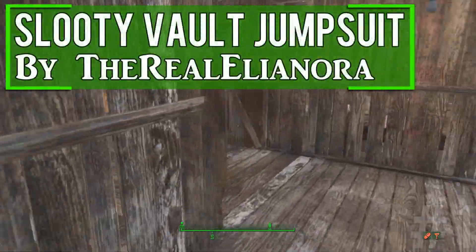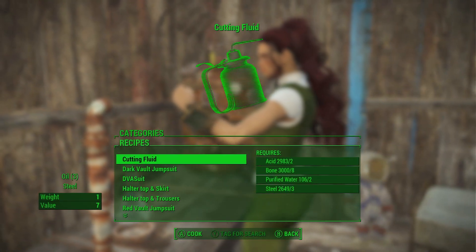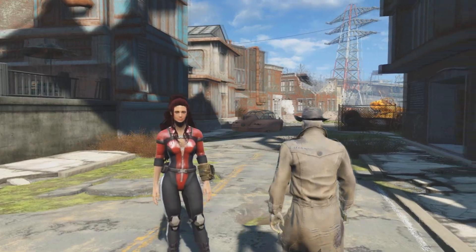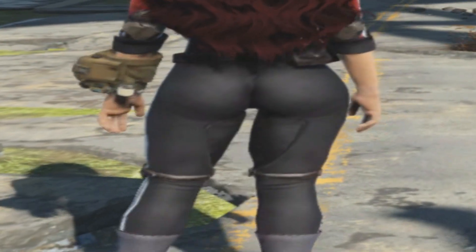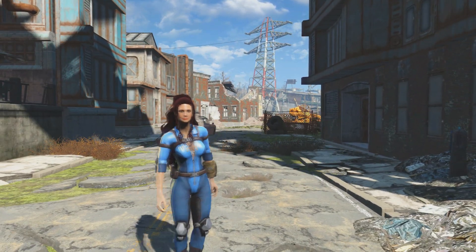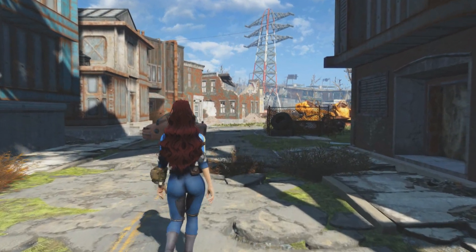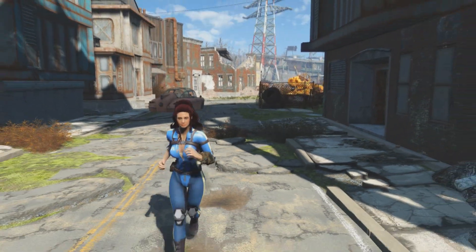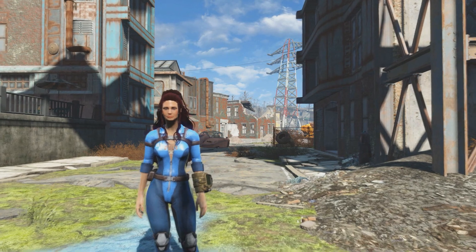To start this off I have the Slutty Vault Jumpsuit — or whatever you want to call it. This adds three different vault suits that have a little more texture and reveal more on your character. It reveals more of the shape of the booty, the character appears to have a wedgie in the buttocks area, and the chest is a bit more exposed. When wearing this jumpsuit you can create these suits under the utility selection at the chemistry station, along with a dark and red variant. You can also wear armor pieces over this. It comes with 10 armor rating, 5 energy resistance, and 5 radiation resistance. This is also available on PS4 — I'll leave both links in the description.